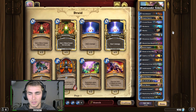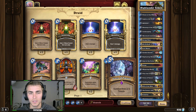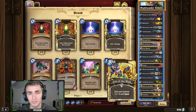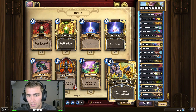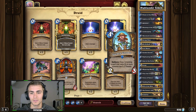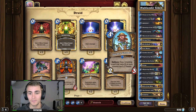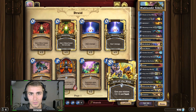It's a pretty standard Token Druid deck with a lot of typical cards like Acorn Bearer, Mecha'thun, Dreamway Guardians, Power of the Wild, Blessing of the Ancients, Force of Nature - so there's some Treant synergy as well. Forest Aid, Mulch Muncher - one copy of that. Then there are some really obscure cards - I've never actually seen Gift of the Wild played. I wanted it as another card for Garden Gnome, because it's really hard to find five-cost-or-more spells in a Highlander Druid deck.